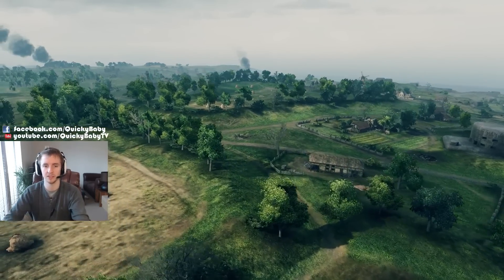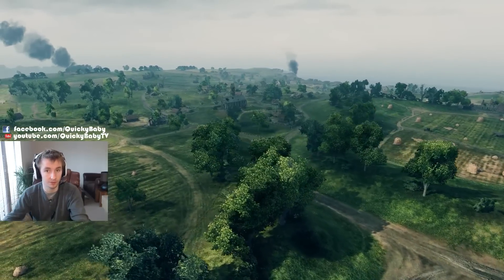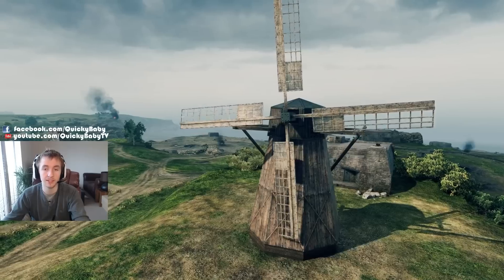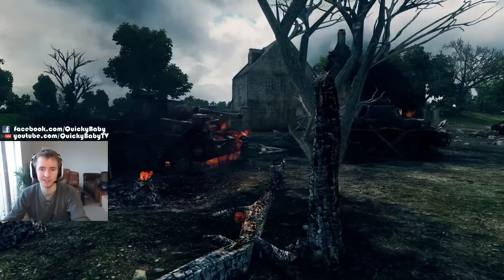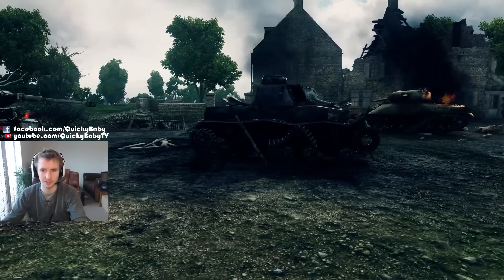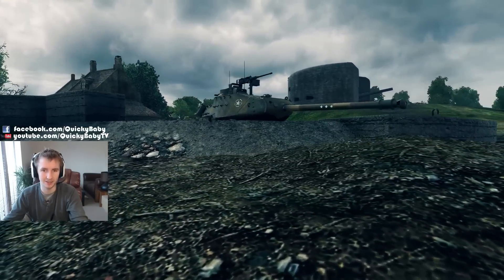Deeper onto the map we can see trees, buildings, pillboxes, and lots of undulations that you can use to gain some cover while you progress the fight. There are also some key features such as this church and this windmill. It really is a vibrant and enthralling map. There are many wrecks strewn over the battlefield that you can add to by defeating your enemies, and novel hold-down locations that Soviet tankers are going to make use of.